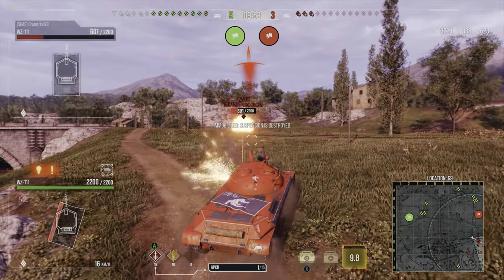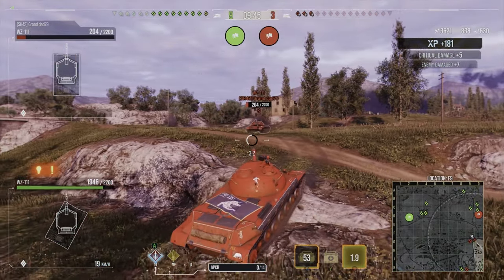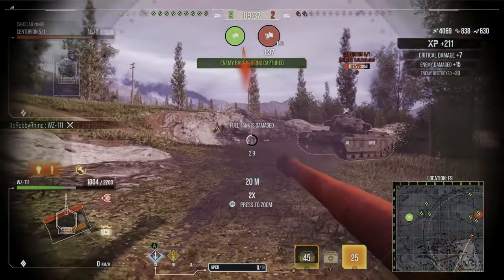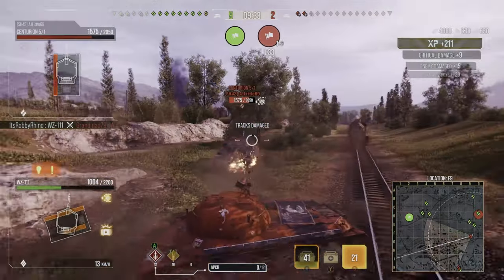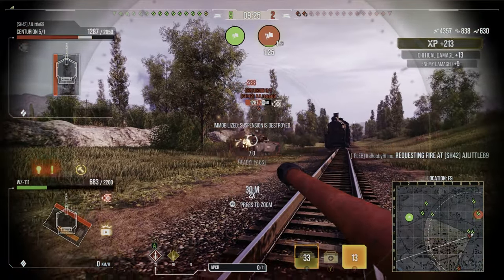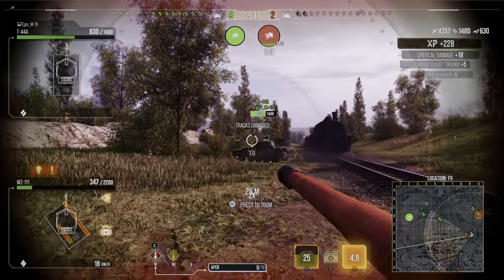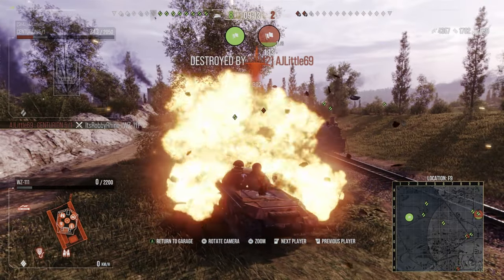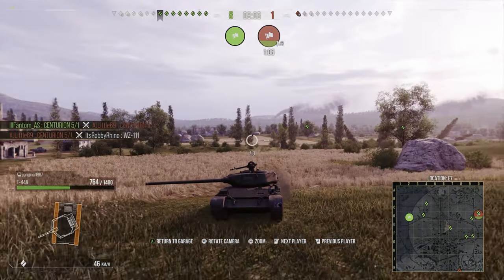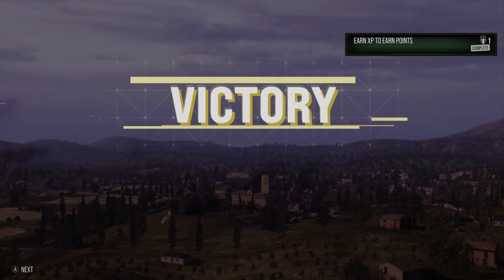It feels frustrating with the reload and gun depression — you have to expose yourself to fire, carefully fully aim, and even then it misses. With Cold War's RNG differences you roll a lot lower; on a 390 alpha gun you can roll 260-280, which is incredibly frustrating. A Centurion 5/1 nearly finished me off after a friendly ran in front of me, forcing a snapshot. Still, this is kind of an average decent game for a relatively experienced player in this tank.